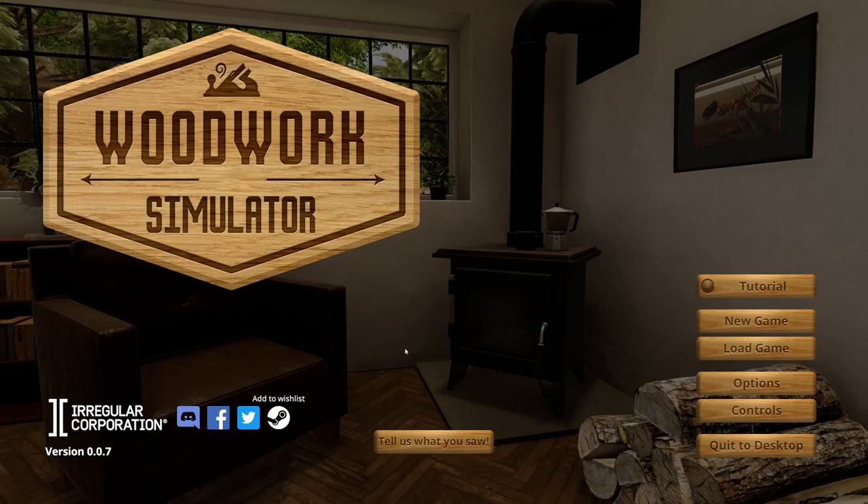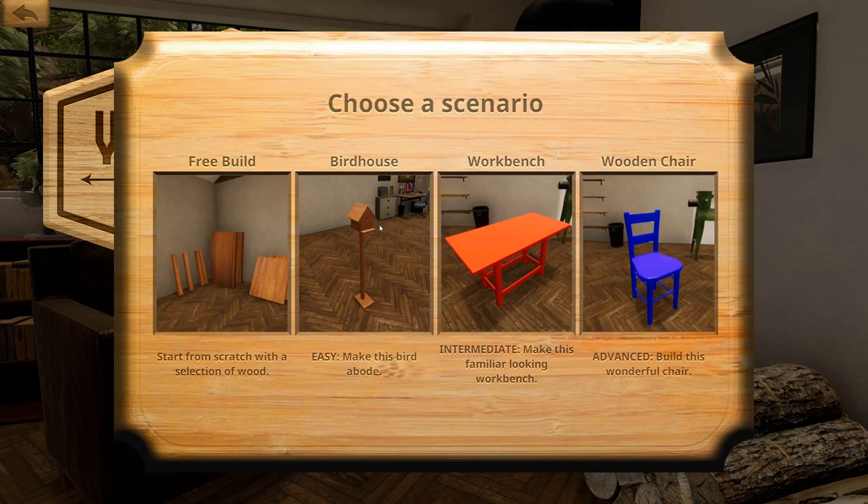Welcome back to Woodwork Simulator. This is a pre-alpha game from Regular Corporation, the same developers that made PC Building Simulator. I've been checking this game out — it's up to version 0.07 now, so I just updated it. We've already built the birdhouse and the workbench, and now we're going to do the wooden chair. I assume it's going to take forever.